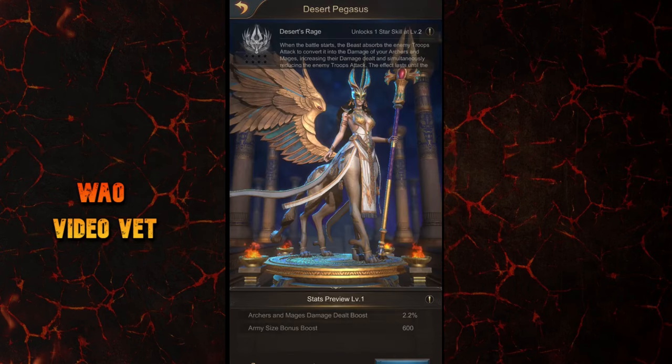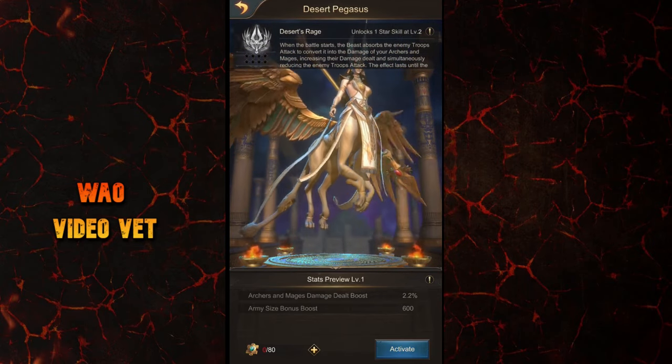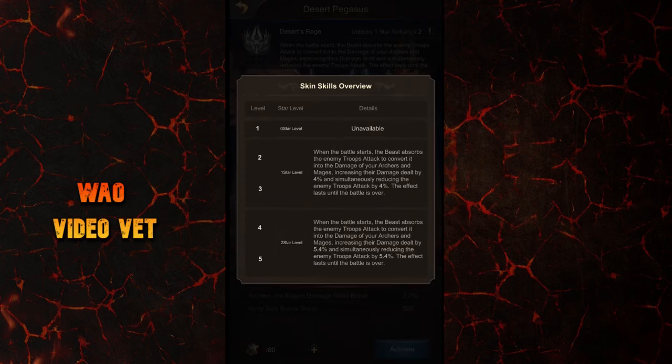Before we go deep into that, let's see what this new desert skin does. At level 1, the skin will increase your backline damage by 2.2% and army size by 600. That's another source to increase the damage dealt by your mages and archers along with a small army size boost. Like every other beast skin, the new one also gets a special skill which is unlocked when the skin reaches level 2.